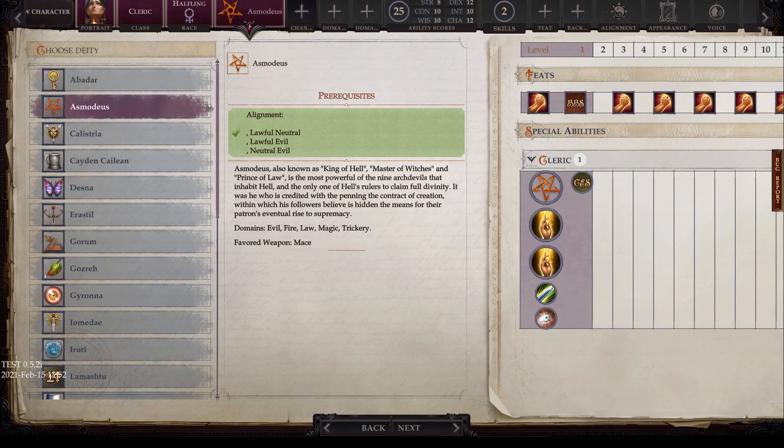Next is Asmodeus, with alignments of lawful neutral, lawful evil, and neutral evil. Also known as the King of Hell, Master of Witches, and Prince of Law, he is the most powerful of the nine archdevils that inhabit hell and the only one of hell's rulers to claim full divinity. He is credited with penning the Contract of Creation, within which his followers believe is hidden a means of their patron's eventual rise to supremacy — quite literally, the devil. Domains are evil, fire, law, magic, and trickery, and the favored weapon is the mace.